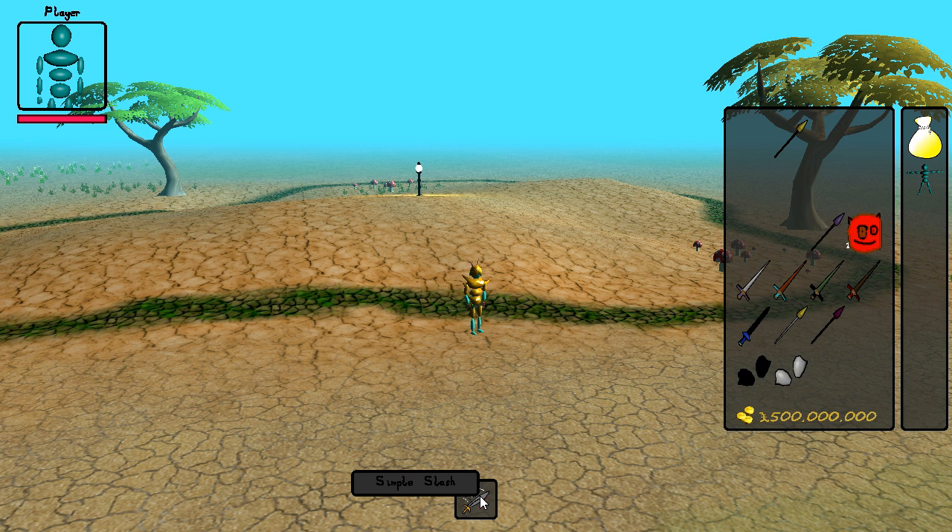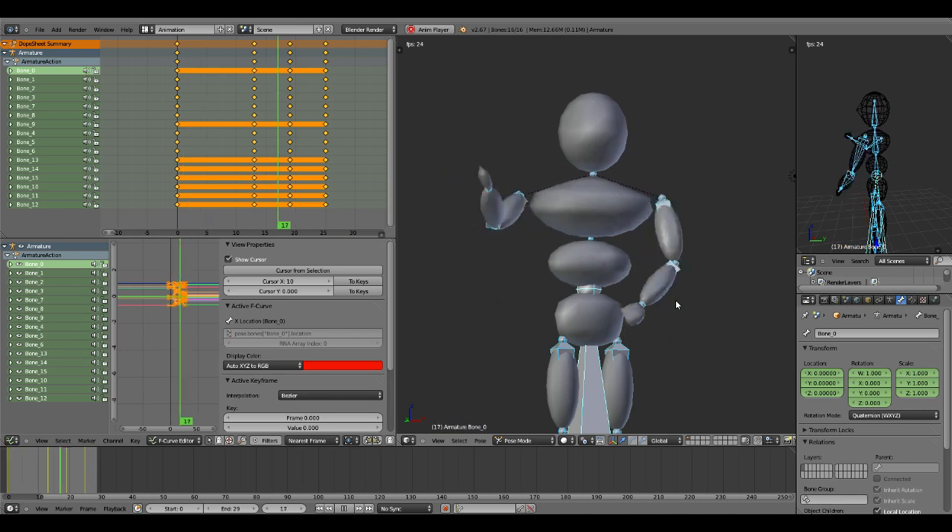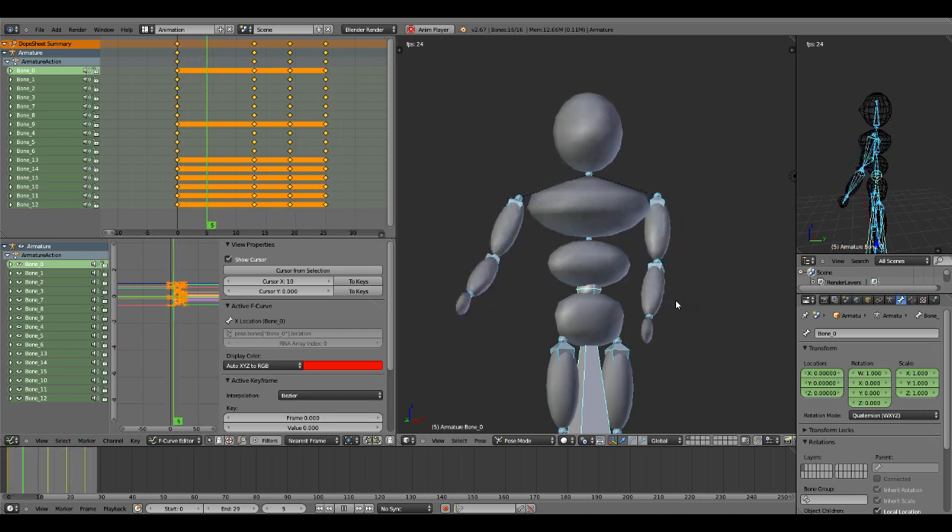I've also added a mouseover feature so you can see what the attacks are called. And if I swap to a mage weapon you'll see that I have different attacks available for me to use. As well as that I've started working on the attack animations which I'll be putting into the game very soon.